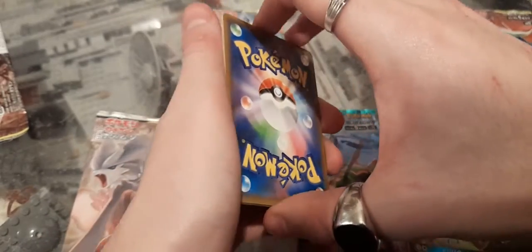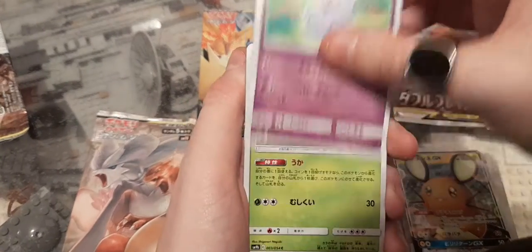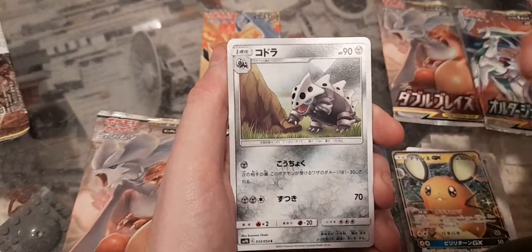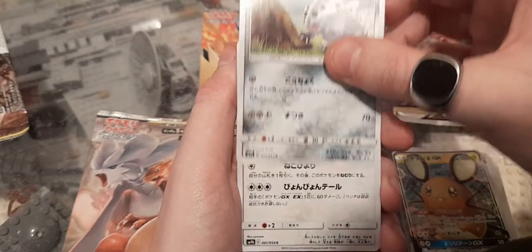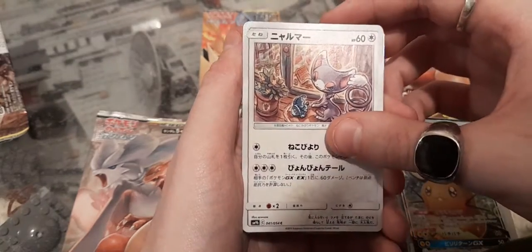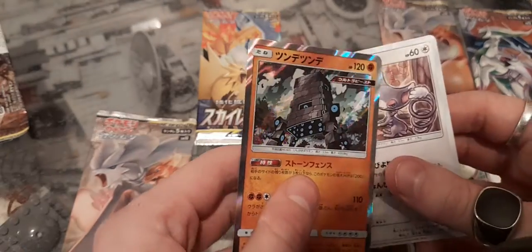Let's start the next pack - we've got an Abra, Metapod, and Lairon. And a holo Stantler - it's the cobblestone texture style, like Minecraft cobblestone. Not shabby at all.